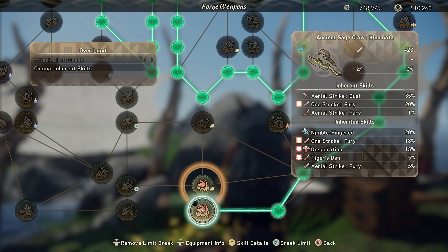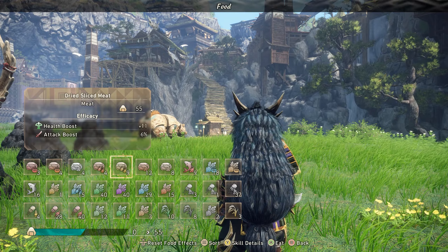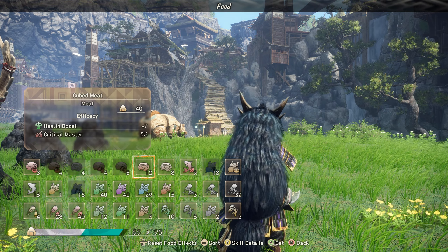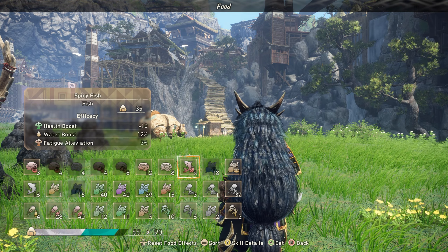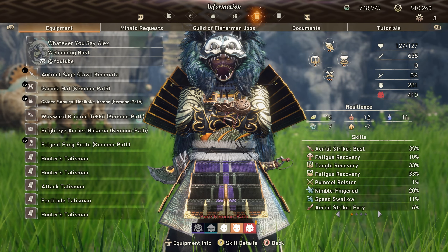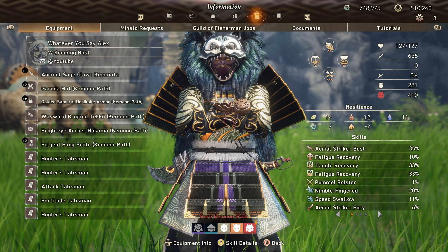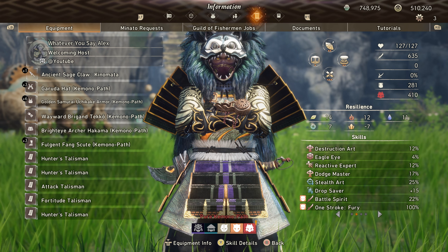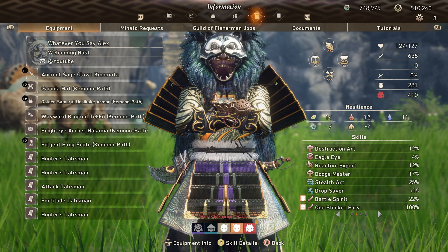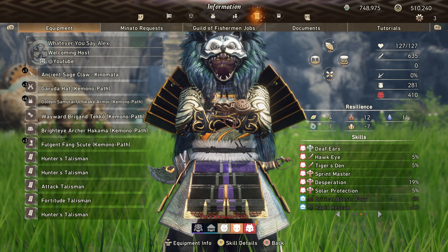This is the final product. I expect this hunt to be over fairly quickly, so we might do a couple different hunts. Since this is a special occasion we're actually eating food — waiting for attack. Right now we got 625 attack on cloud blade. Overall stats: 35 aerial strike bust, six percent aerial strike fury, destruction art, 22 battle spirit, 100 one stroke fury. We also got Hawkeye, Tiger's Den, solar protection, and desperation.